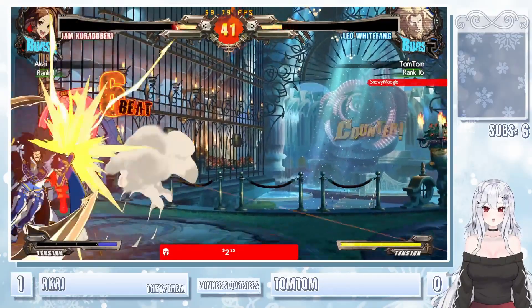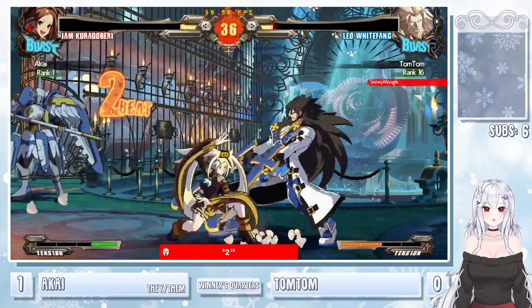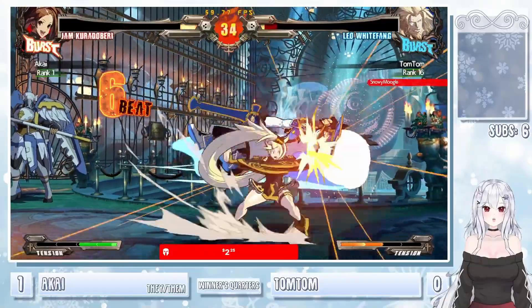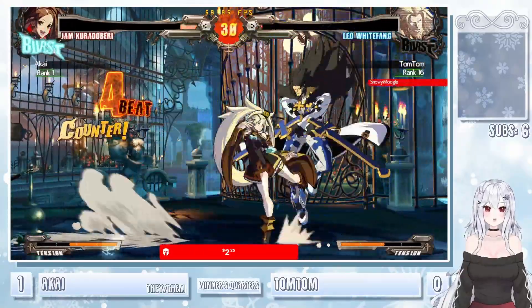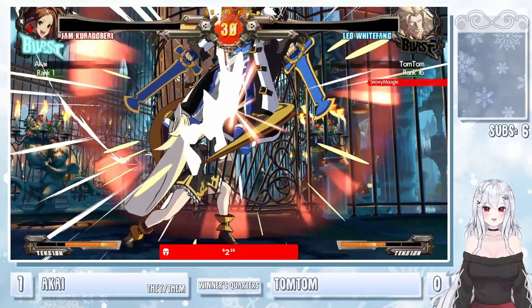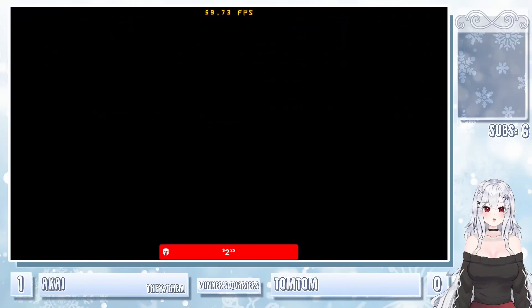Ryujin RC — fortune dropping these again. Wake up DP from Akai — does not care at all. 5K starter — not enough to finish it though, without the cards. Chasing down that backdash — it's going to bait the burst. Excellently played from Akai — going on to set point now.